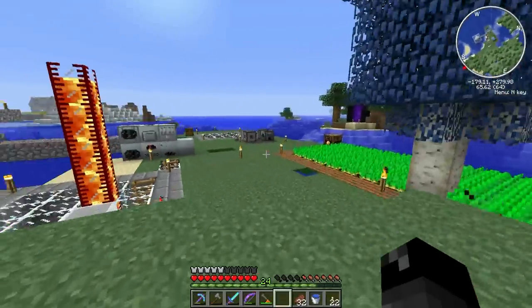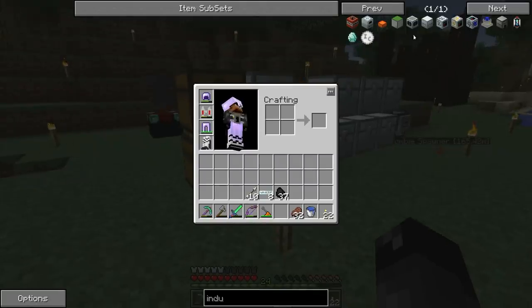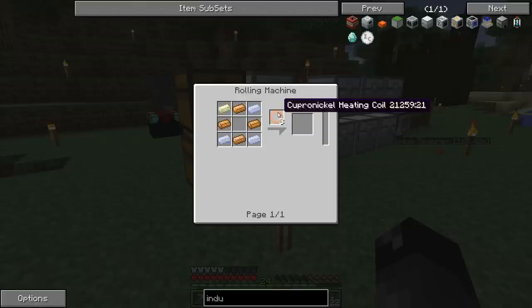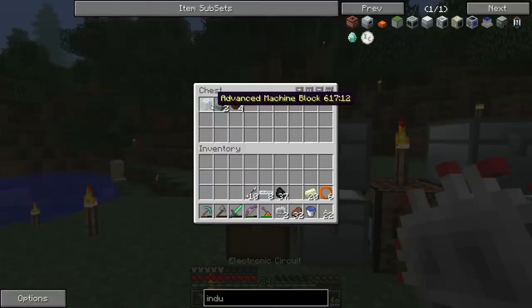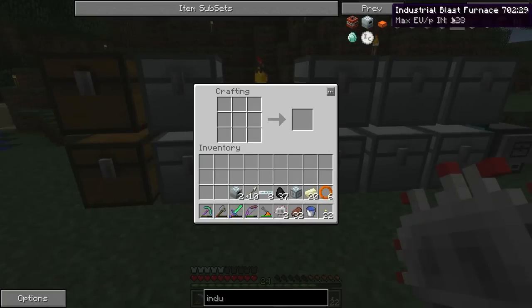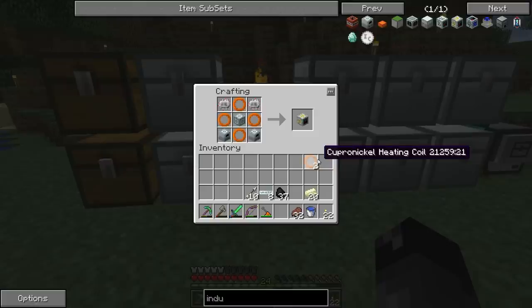I went and mined some more ferrous ore, then made an induction smelter. I put the ferrous ore in there - it uses sand at the same time to create ferrous ingots. Looking at that recipe switching back and forth maybe I did that unnecessarily. Anyway, I made the Cupronickel heating coils using half nickel ingots and half ferrous ingots. This rich slag is a byproduct of the ferrous ore when you smelt it in the induction smelter. So let's get this industrial blast furnace going - two induction furnaces and two Cupronickel coils.